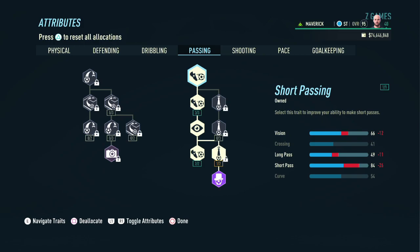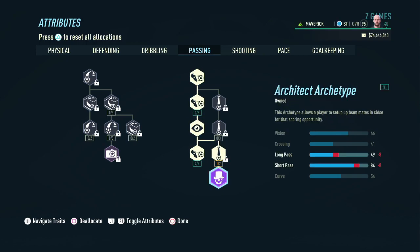Now on to passing — we don't have enough points to get anything in crossing, so we stuck to short passes and went all the way down the archetype to end up with 84 in short pass and 66 in vision. Given that this is a striker, we really don't need anything besides short pass.